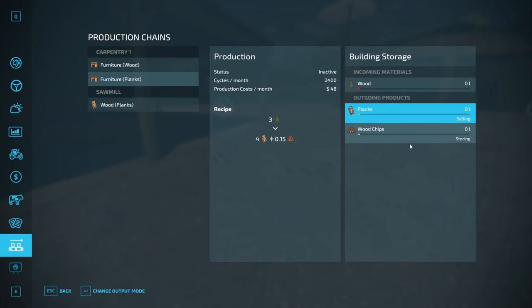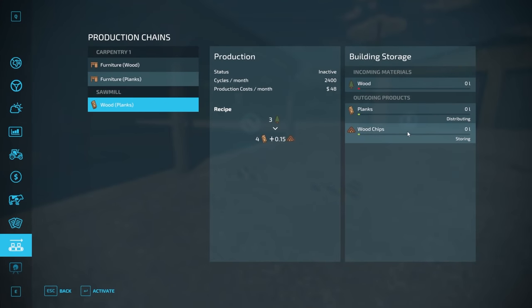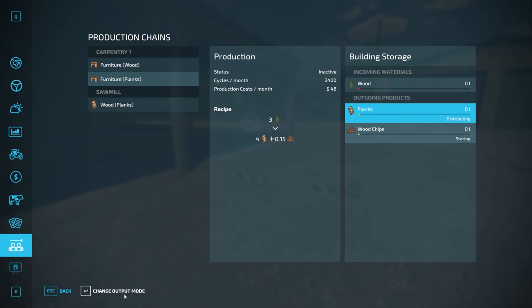If we go back into the productions menu and change the output to distributing, it's going to move this along the chain for us — meaning it's going to move the planks to our carpentry facility, which takes planks as input. So it would move them there automatically. We're going to leave it on storing for now.